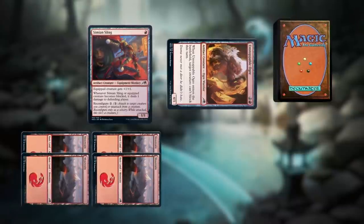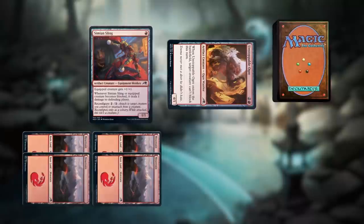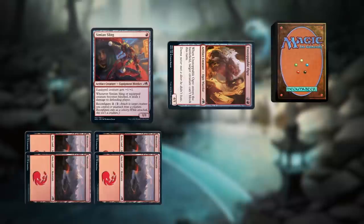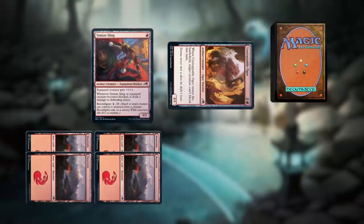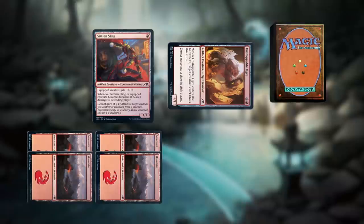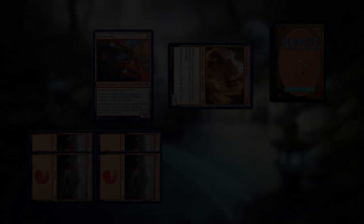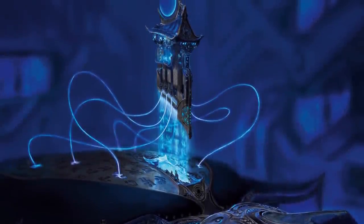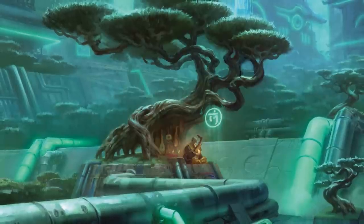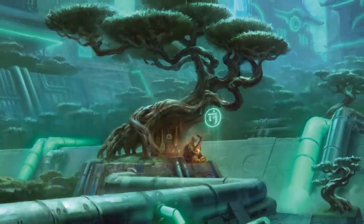If Simeon Sling or another equipment with reconfigure starts your turn attached to a creature, but you unattach it before combat, you can attack with that creature that turn. It doesn't matter that it started the turn as a non-creature, as long as it was under your control the entire time. Whether you're new to Kamigawa or rediscovering familiar battlefields, reconfigure will lend creativity and flexibility to your martial tactics.